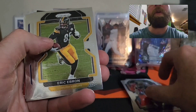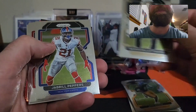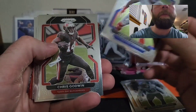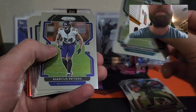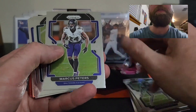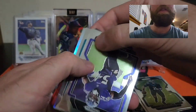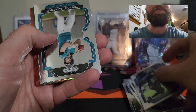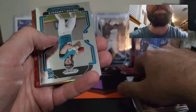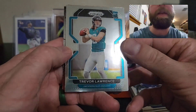Pulling through the base cards: Zach Cunningham, Nelson Aghalor, Bobby Wagner, T.Y. Law, Marshawn Lattimore, Jabril Peppers, Chris Godwin, Avanti Maddox, Marcus Peters, Jalen Hurts, Tyus Bowser. And — nice! We did get a Trevor Lawrence base rookie. Very awesome, I will gladly take that!